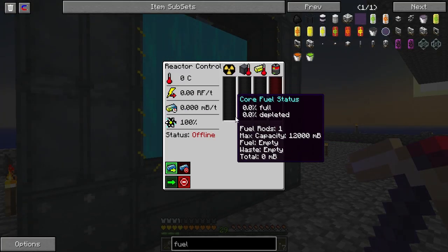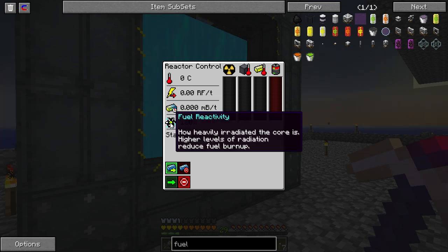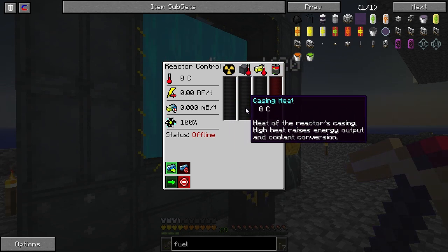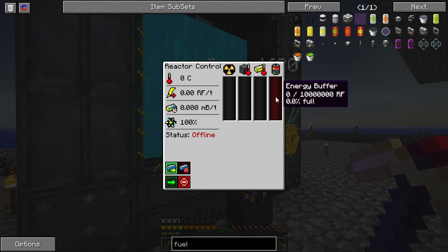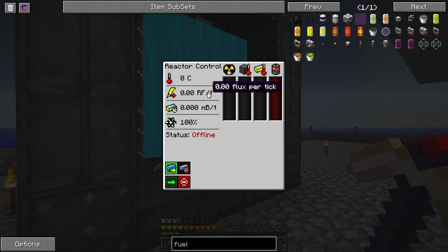So right now we're at apparently zero Celsius already. The reactor is offline. The fuel reactivity is 100%, but there's no fuel inside of there. And you can see these bars here that talk about the fuel status, the casing heat, the core heat, and how much energy is buffered out. Here on the left you can see the temperature, how much RF per tick you're producing, and how much millibuckets per tick of waste you're producing.